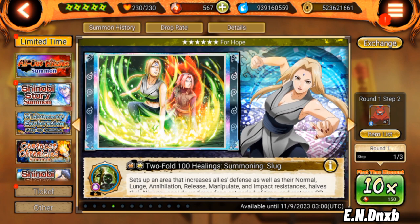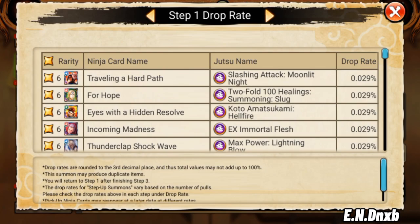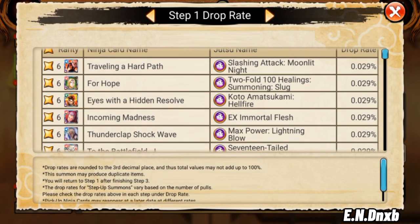If anyone is wanting to summon on the all-out mission banner in the hopes of getting Mr. Shishui's full kit — more specifically his four-star — do not summon right now. At least wait. Maybe Bandai will address this, but they have seemed to not put in his new four-star from his rekit in the banner, only his EX ultimate and his new lumber break for some reason.